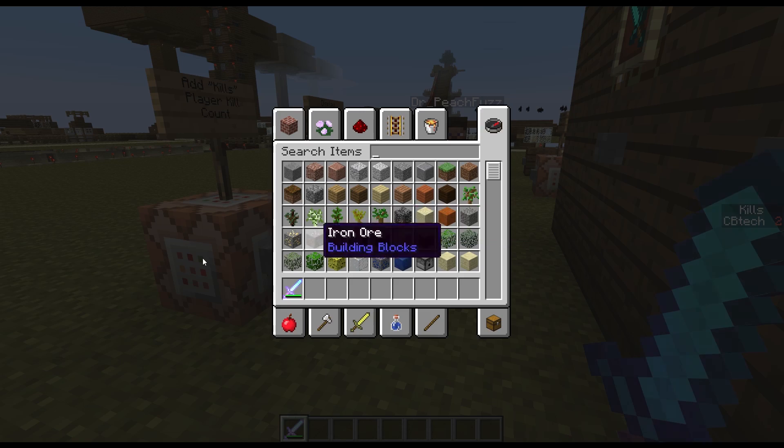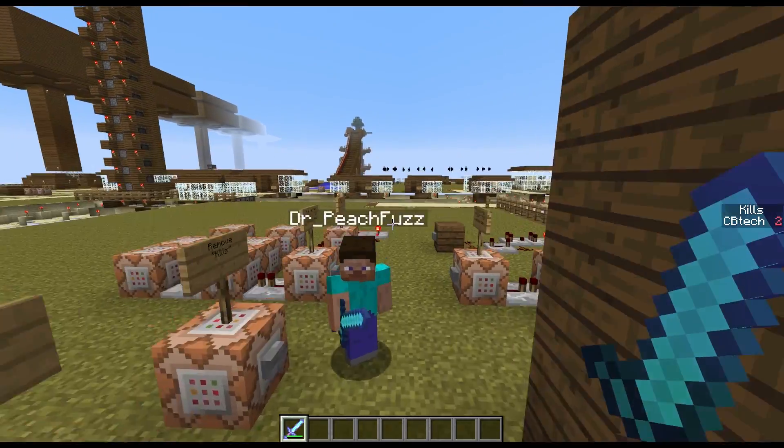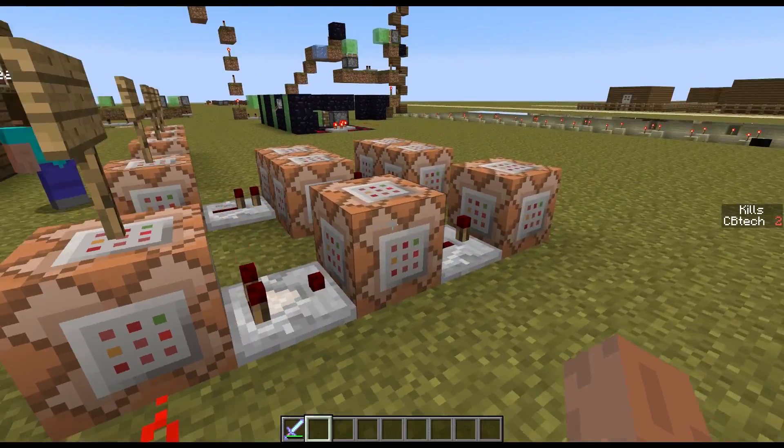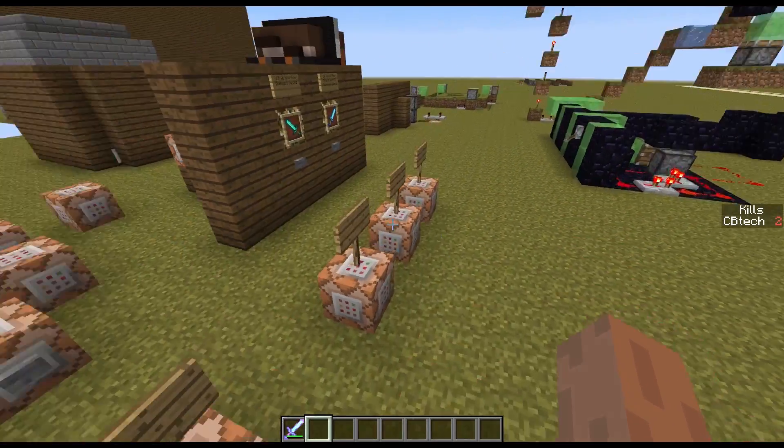If I go into the chat, you can see that it says Dr. Peachfuzz has 1, and it reset the score of Dr. Peachfuzz. It says 'game' — the reason it says game is just because I renamed this command block in an anvil to game. So you can see how that works.